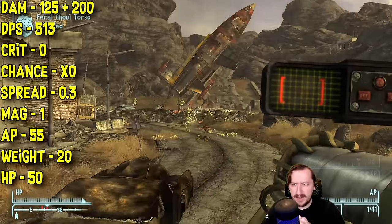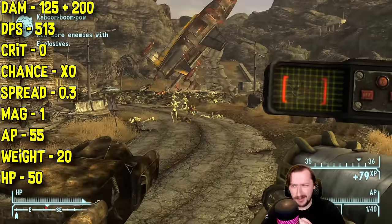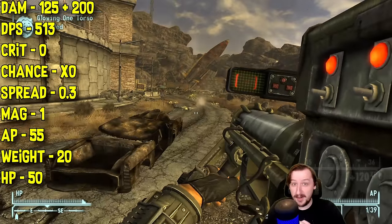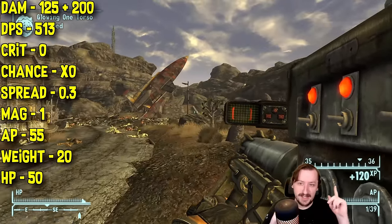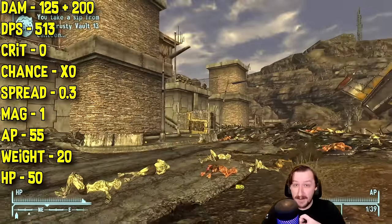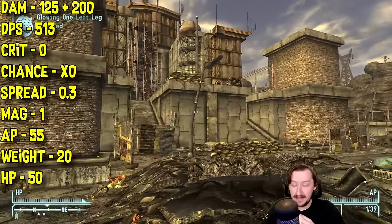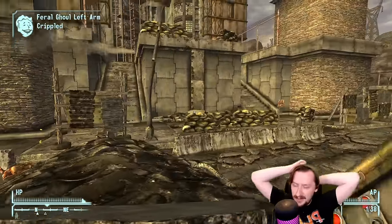This has a surprisingly low spread of 0.3, making it one of the most accurate explosive weapons in the game — which is kind of funny because you don't really need to be that accurate with explosives, you just have to get close enough. But if you want to hit something directly, the missile launcher is a pretty good option. It has a mag size of 1 as you'd expect, weighs 20, and only comes with 50 item health.